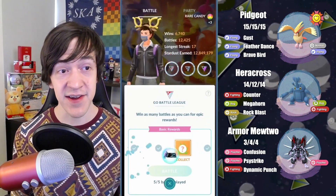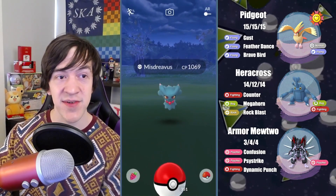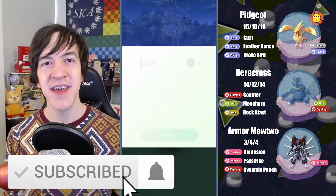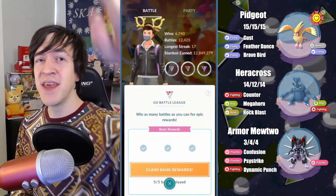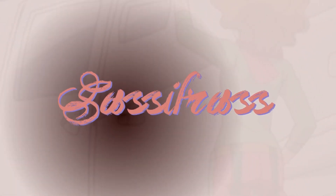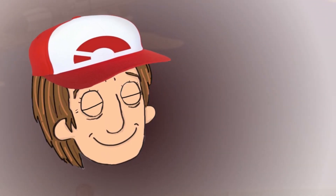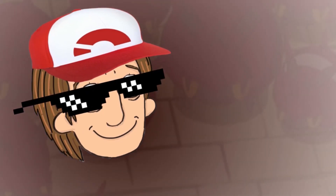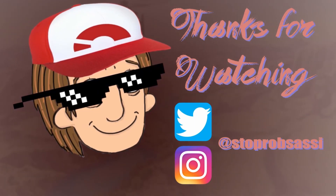Another 4-1 set here with our Hundo Best Buddy Pidgeot, Heracross, and Armored Mewtwo. Thank you so much for tuning into this video. If you enjoyed it, consider liking, commenting, and subscribing. The Sasquad is getting stronger each and every day. Have a good morning, evening, or afternoon, and I'll catch you in the next one.